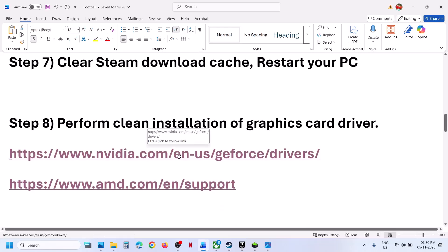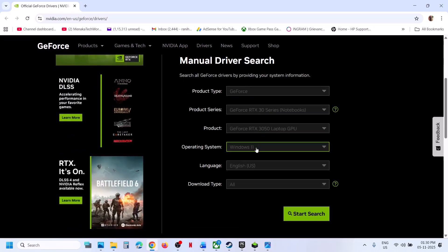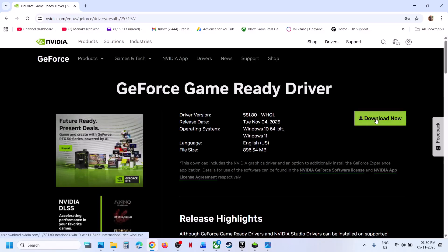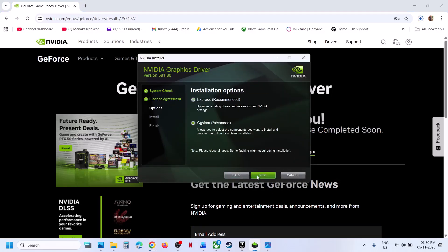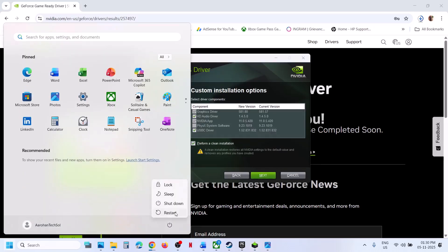Still not working? The next step is to perform a clean installation of your graphics card driver. If you have an Nvidia card, go to the Nvidia website, select your graphics card from the list, make sure you select your graphics card and operating system, then click Start Search. Download the latest GeForce Game Ready driver. Run the EXE file, click Yes to allow, click OK, click Agree and Continue, select the Custom option, click Next, and put a check on the box which says Perform a Clean Installation. Click Next. After the clean installation, restart your computer and check.